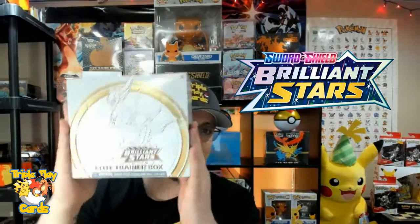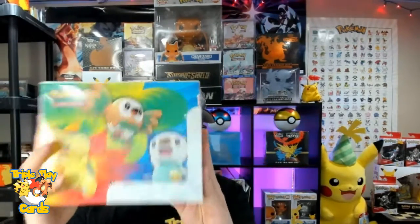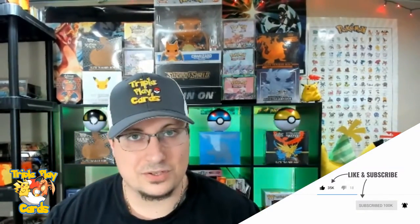What's going on Pokemon world, welcome back to a brand new video! Today we're opening up some Brilliant Stars - we're gonna be cracking open an Elite Trainer Box and also we have the Spring Collection Box here. We're on the quest to pull that secret rare Charizard. Please consider giving us a subscribe and leaving a like on this video, without further ado let's get started!